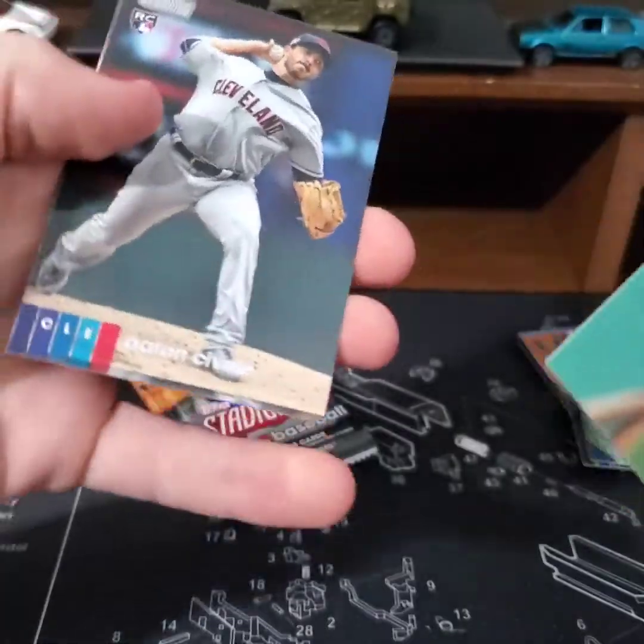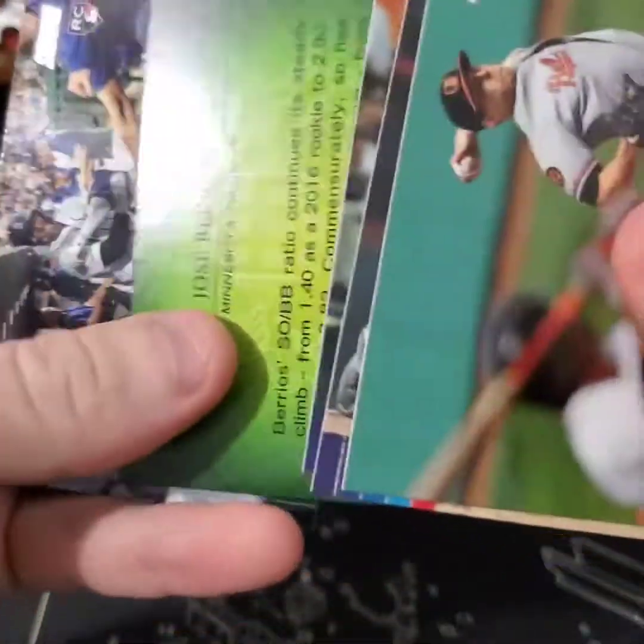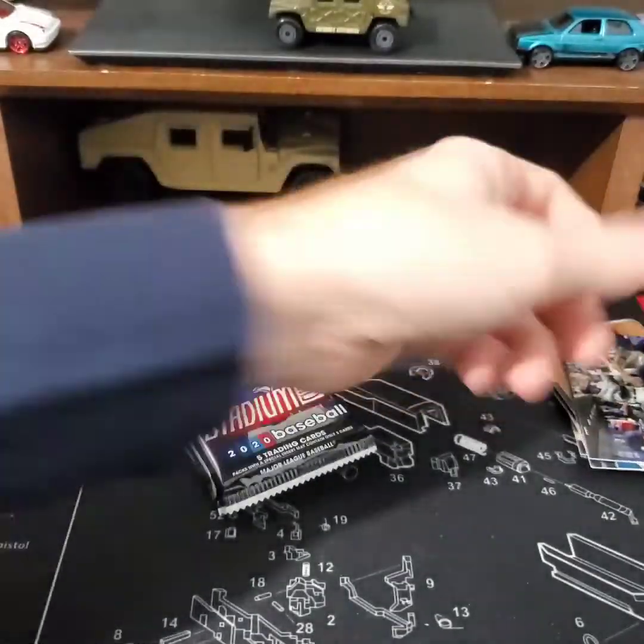Josh Means, Savalle, Solak, Jose Berrios. Kyle Lewis rookie card — nice!